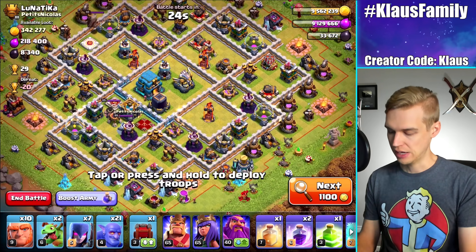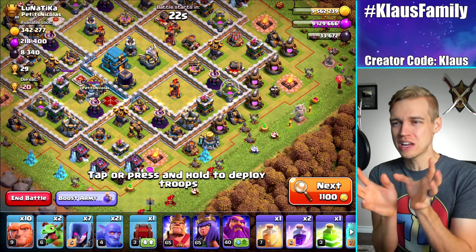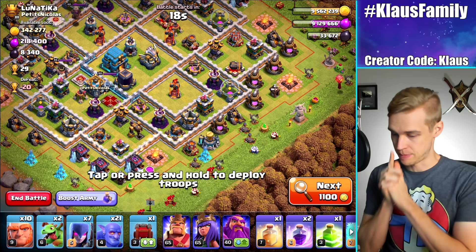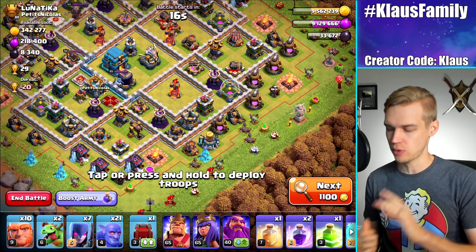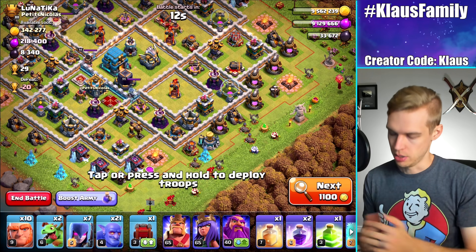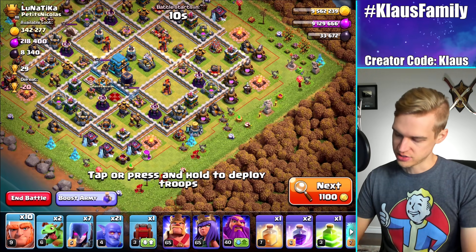Let's do this one. TH12 — it's a bit of a ring base. Not quite a ring base, but it's a bit like a ring base, and it's got a decent amount of loot. Dark Elixir is crazy in preparation for the next lab upgrade in two weeks. Oh my gosh. Alright, so let's do this.